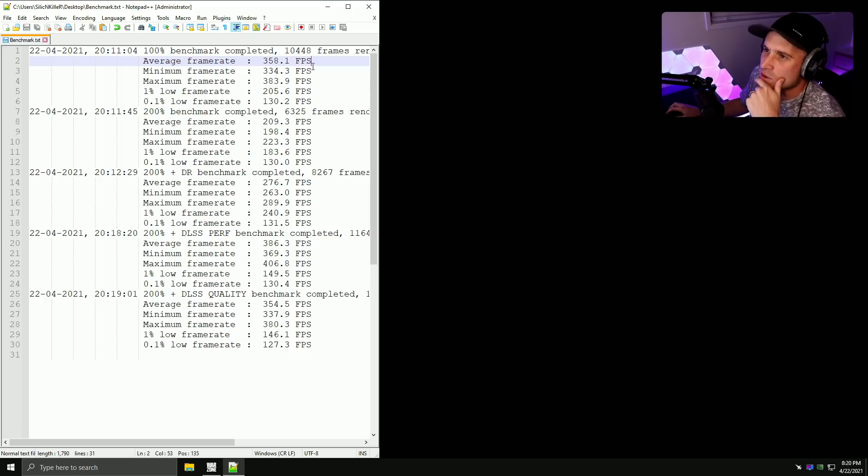Looking at the results: normal 100% render res gives about 160 FPS average. 200% render res loses about 150 FPS. The 1% and 0.1% lows aren't affected too much, which is interesting, although they seem a bit lower than usual. Using dynamic resolution at a 300 FPS target brings the average up to 280 — not too bad and probably still the best looking option. Adding DLSS shows a huge average FPS boost but didn't boost the 1% and 0.1% lows much.